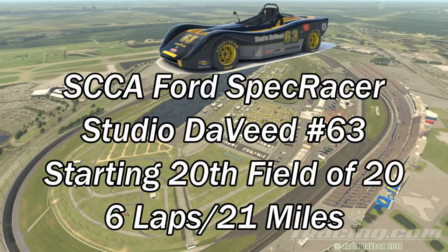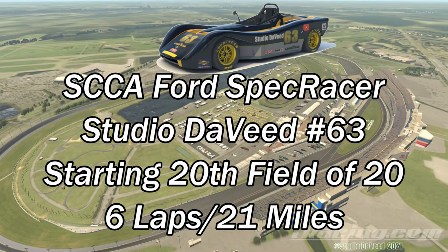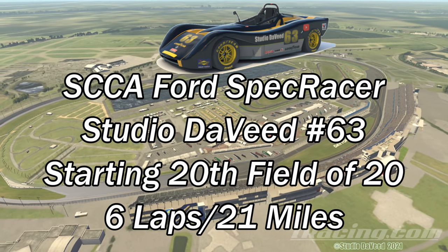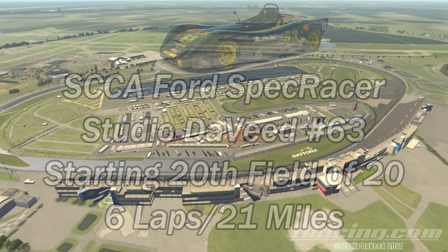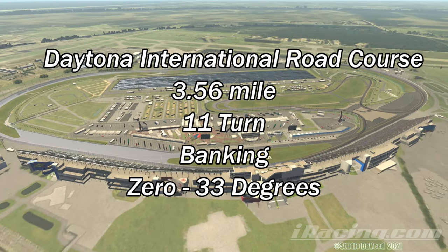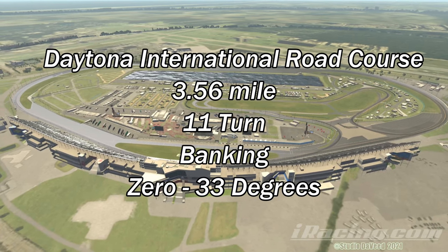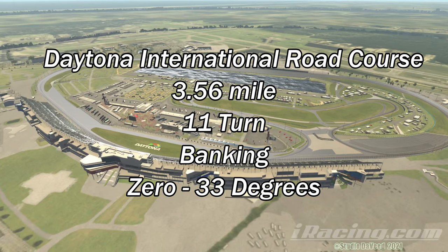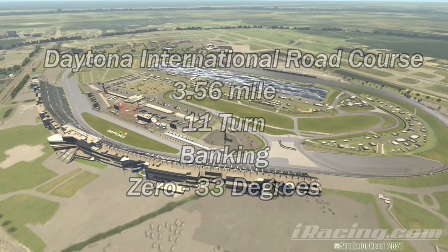SCCA Ford Spec Racer at Daytona road course. I'll be in the Studio David number 63 car, starting 20th in a field of 20. Race length is six laps, just a little over 21 miles. The Daytona International Road Course is a 3.56-mile, 11-turn road course built within the boundaries of Daytona International Speedway. Banking is zero to 33 degrees — all of the banking of the oval track is used in the road course.